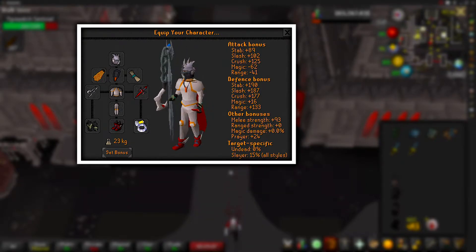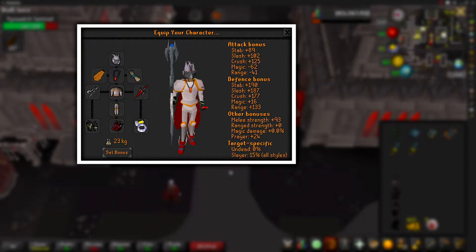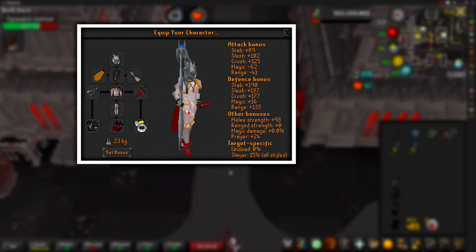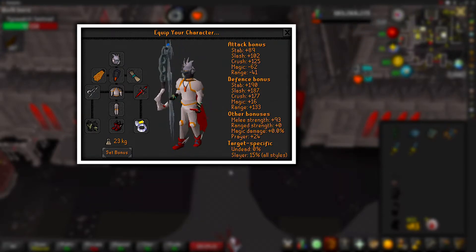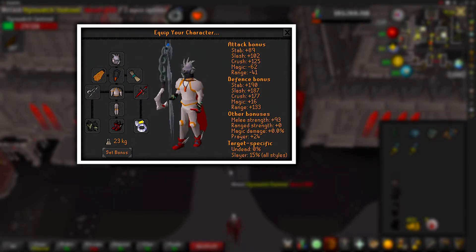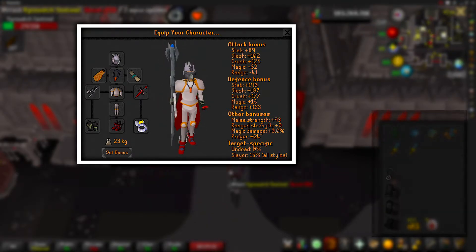If you guys cannot afford any of these items, you can swap them out for alternatives. For example, the Primordial Boots you can swap out for Dragon Boots, the Torture you can swap out for a Fury, and even the Proselyte you can swap out for the Initiate.